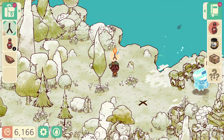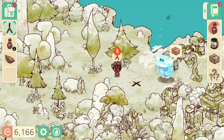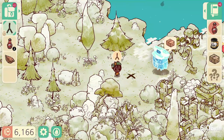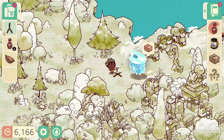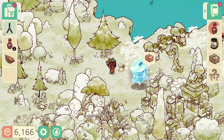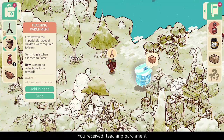But every time you get closer and closer, the flame becomes bigger and bigger until they create an X on the ground. So that's how you discover the spot. Once you find the X, you just press it — and voila! You get what you were trying to find, which is the Teachment Pressment.